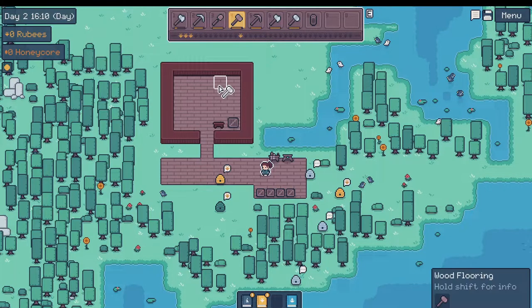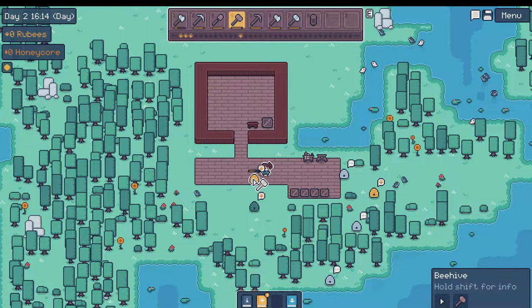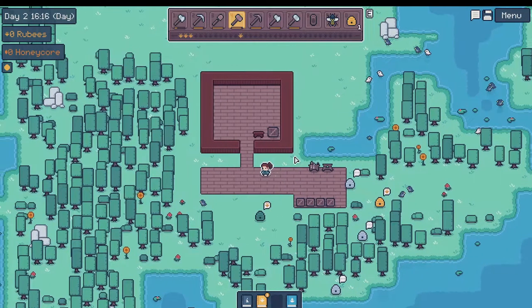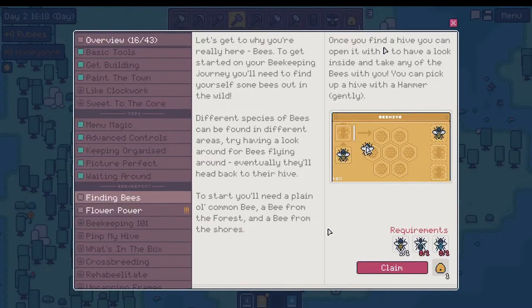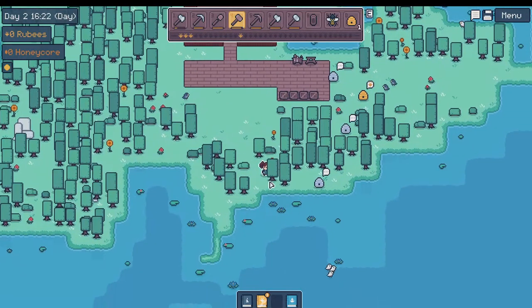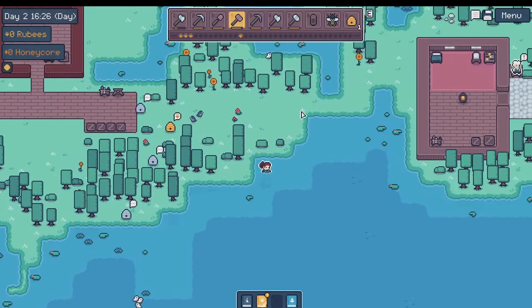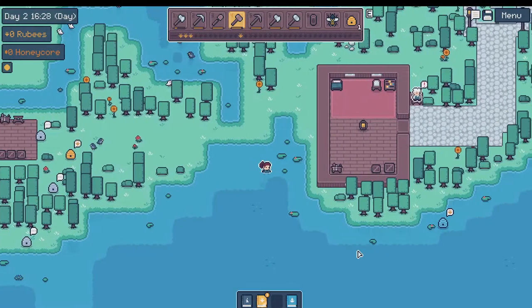So we're going to pick one up now. We did that. We need a forest bee — so the forest hive, that's this one right here. And then a shore, which is the blue one out here. Those are the rocky ones there. Here's a shore one.